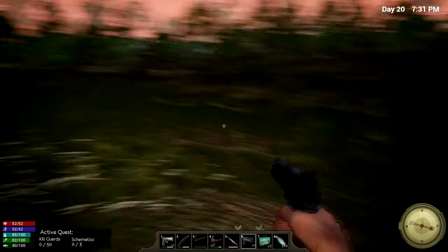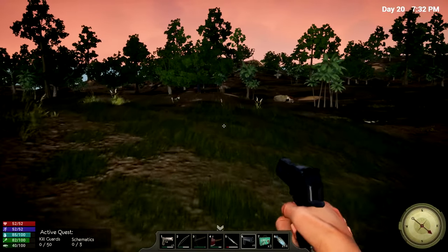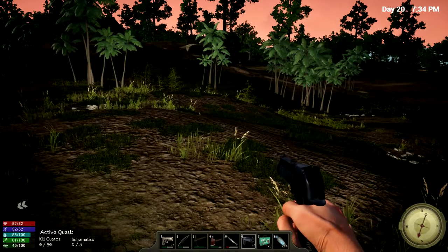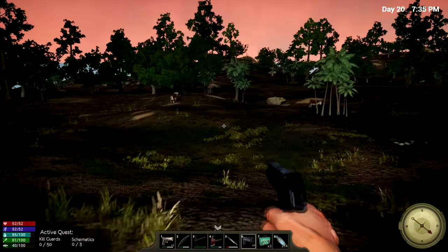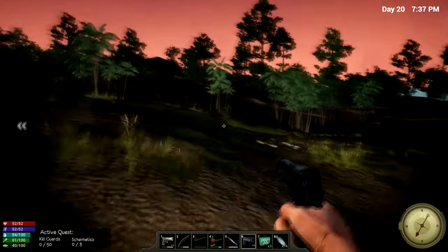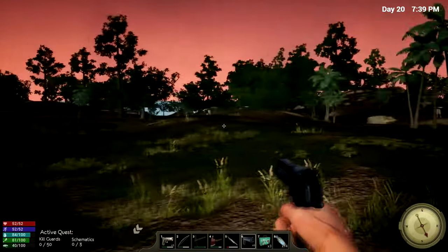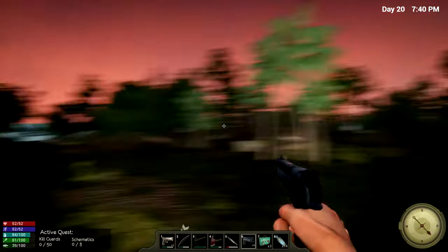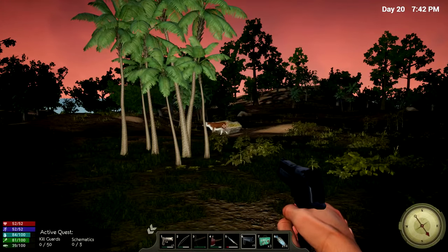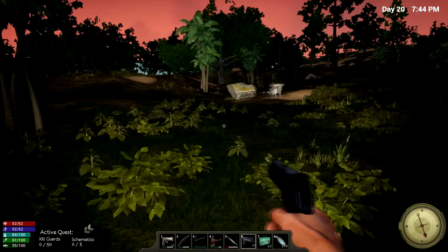There's actually a cow right over here next to the boat on Betrayal Island. I actually saw a cow, a pig, and there's two cows here and a chicken. Let's just see if we can get one of these. Before it gets too dark — let me see if we can hit some of these. Maybe go for this one. That was one. Now you're gonna run away. So I need to use more than one.